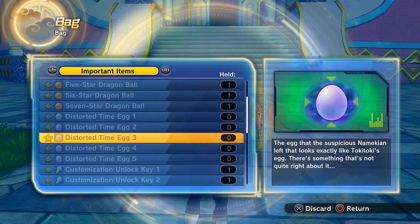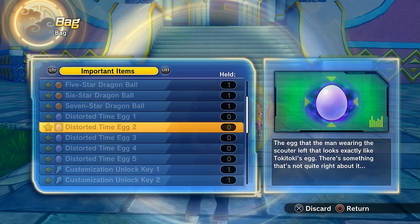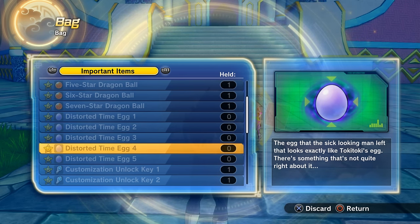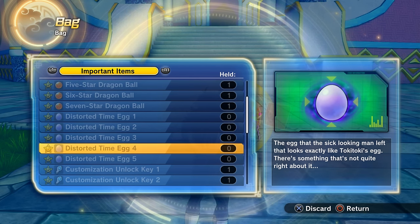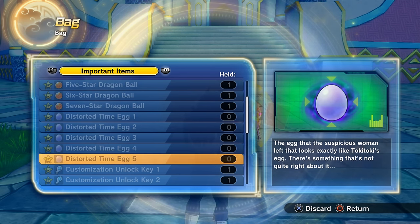For the Capsule Corp Time Rift distorted time egg, talk to Bulma in the Capsule Corp Time Rift after finishing training with Vegeta. Note this is not the Super Saiyan training — if you're playing a Saiyan character you must also complete the Super Saiyan unlock chain. You should get an achievement or trophy pop-up to confirm you've done the training correctly, then Bulma will give you the time egg.